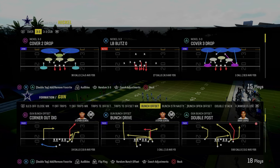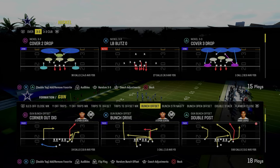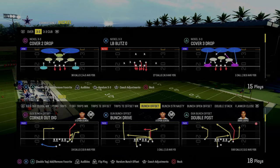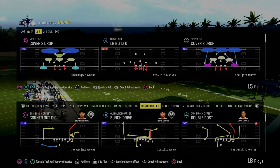Double post is the best play in Madden 24. In this video we're going to give you an entire offensive ebook running literally one play several different ways, and we're going to show you how to optimize the double post play.